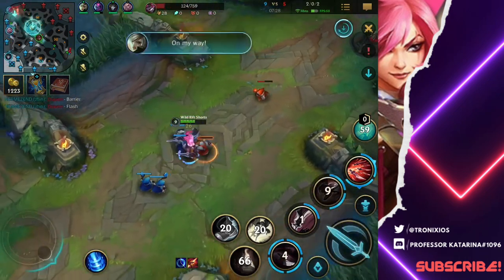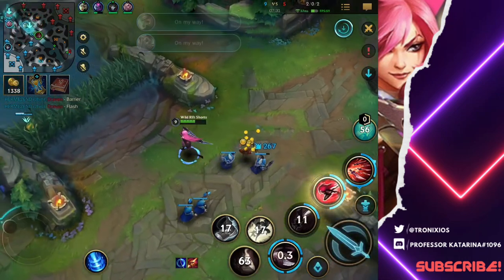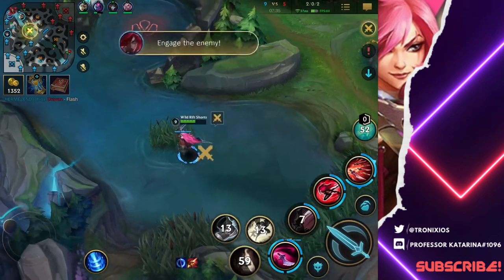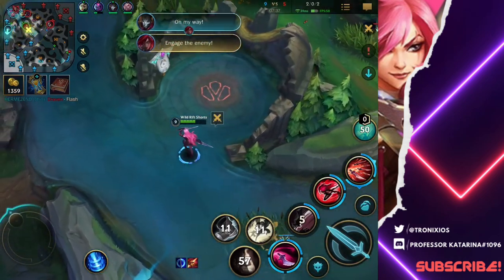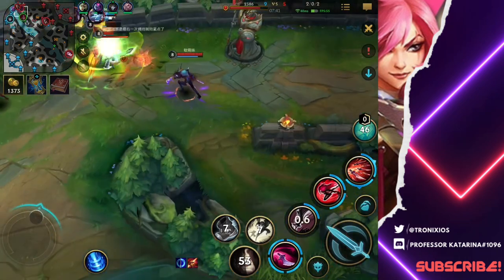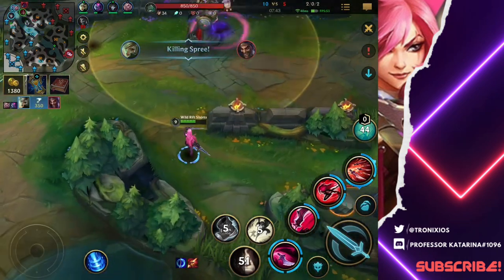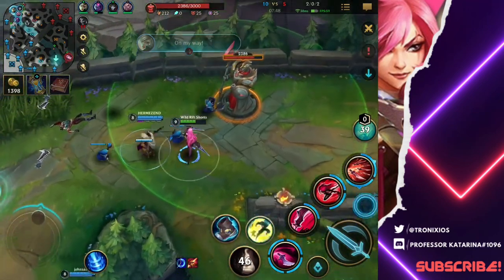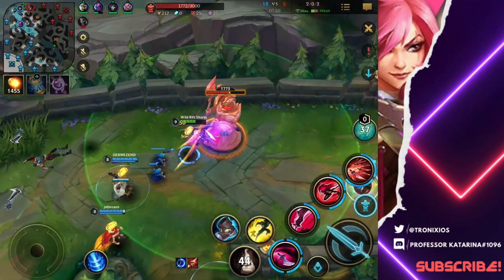Alright, let's get our wave here and go help top, because we need to get the top turret. We got two turrets down, so they have no turrets and we have all our turrets standing up. They're gonna FF here soon — I'm sure they're gonna surrender here soon. This is gonna be a fast game. We already stole the Infernal Dragon, most important objective in the game. Now Riven is just crazy good too — he's trying to aim for Challenger next season.